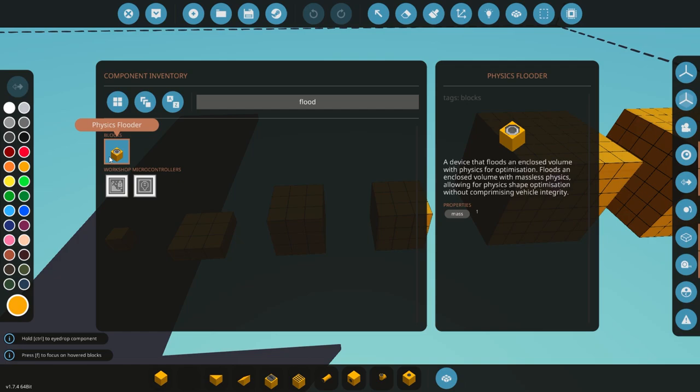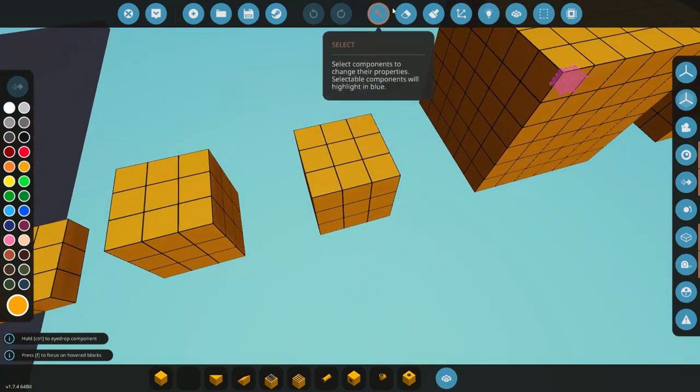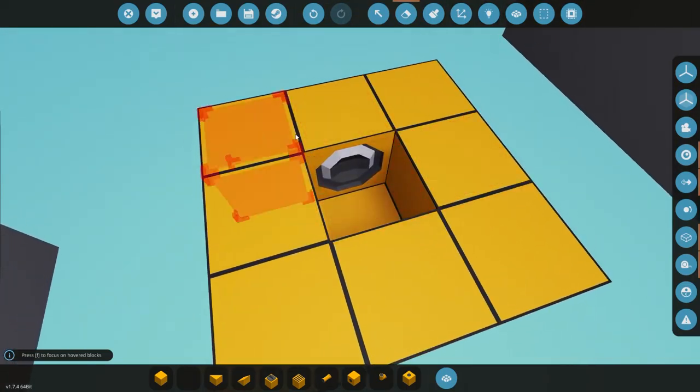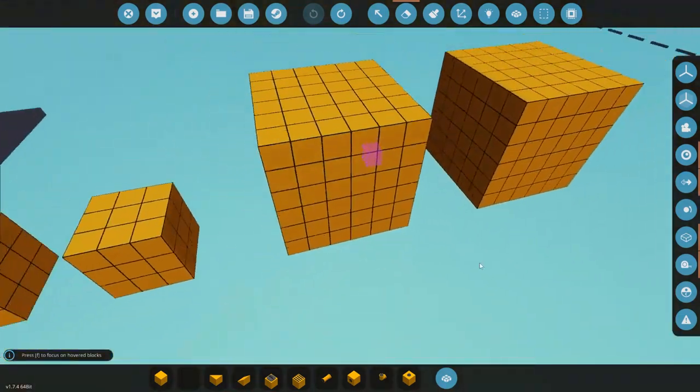So what can be done to help that? If you want to fill the whole thing — say you're using a boat hull, you can't fill it with blocks otherwise it'll sink — but you could use this physics flutter. This is for optimization and the way it works is it will flood the inside of the body with physics, so you won't be able to enter it and you can't put multi-body components like pivots inside, but it optimizes the physics.